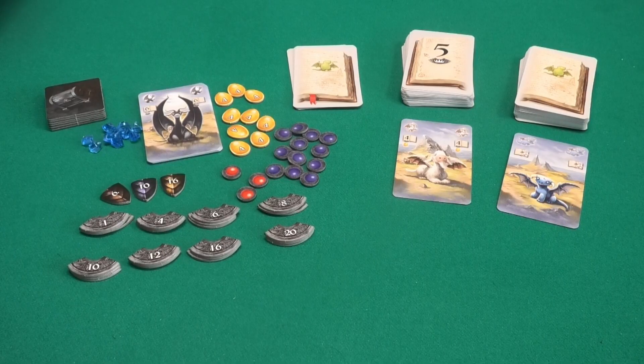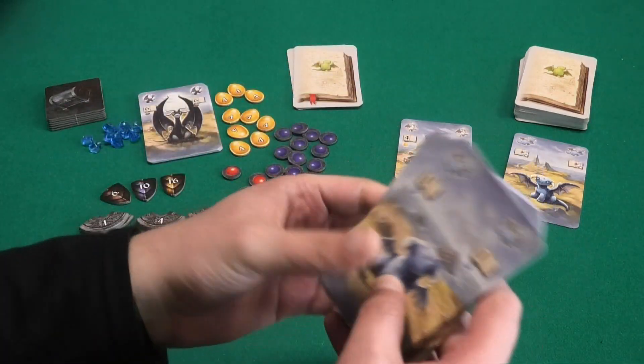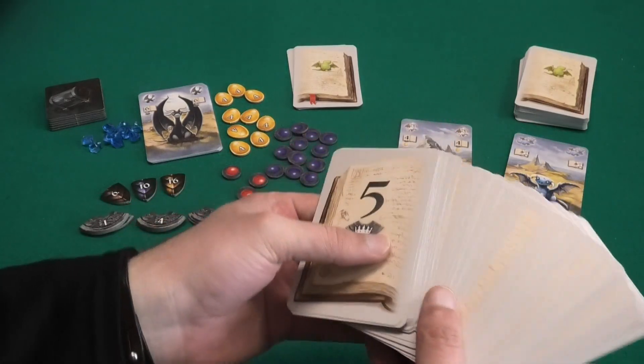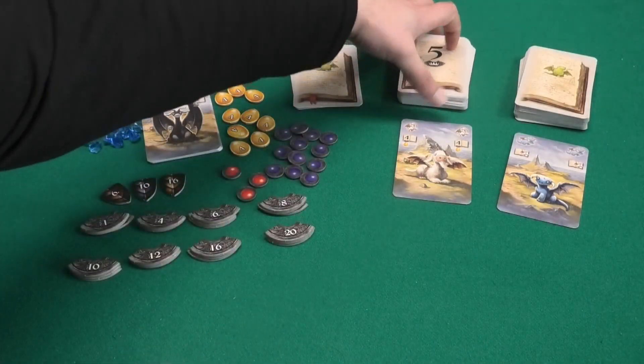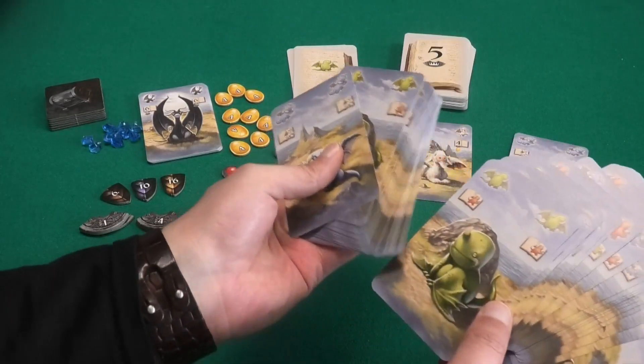This game is for two up to four dragon keepers. The main part of the game are these two decks of cards. They all have cute little dragons on one side, but on the other side one deck has a number and the reward you will get for playing the number of dragons in the right color. The other deck also has dragons on the front.